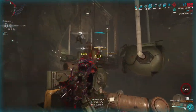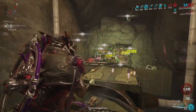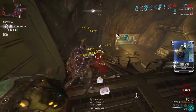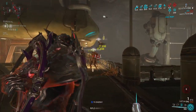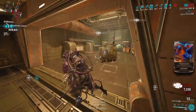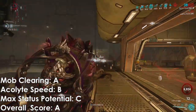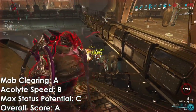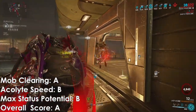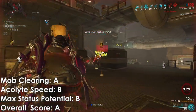As far as weapon grades — let's do this on the fly. The max status potential on this thing isn't great because we're not even modding for status, but it has built-in radiation on the Incarnon form. So let's bump max status potential to a B — above average since it has that built-in radiation even when you're not trying to mod for status chance. It's good at mob clearing, good at acolyte kills. If you want to build for status for some reason, it can do that, though I wouldn't really recommend it. Overall grade: A — an excellent weapon.